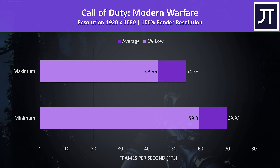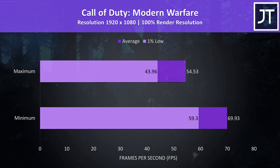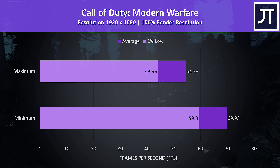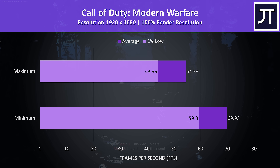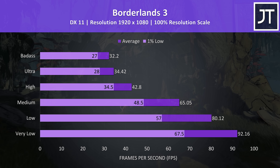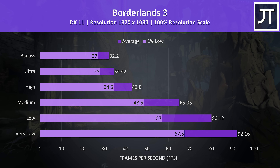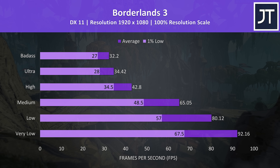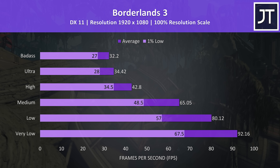Call of Duty Modern Warfare was tested in campaign mode with settings either maxed out or at minimum. There wasn't as big of a jump going to minimum in this game, but doing so did at least push us past 60 FPS. Borderlands 3 was tested using the game's built-in benchmark, and medium settings was needed to hit 60 FPS. Anything above this and we start losing performance quickly, likely as the higher settings are more GPU heavy and the 1650 Ti becomes the main limitation.